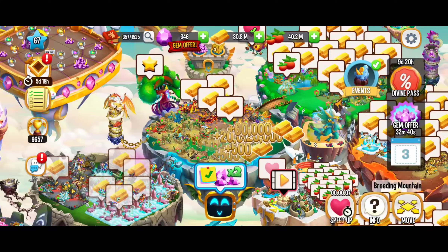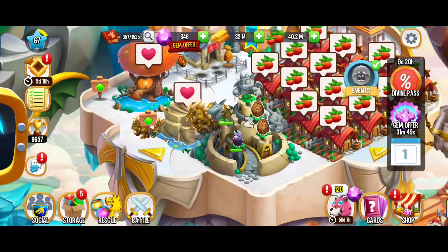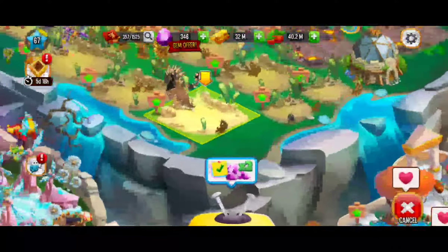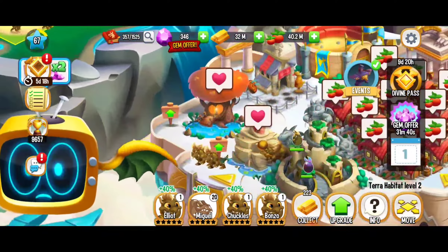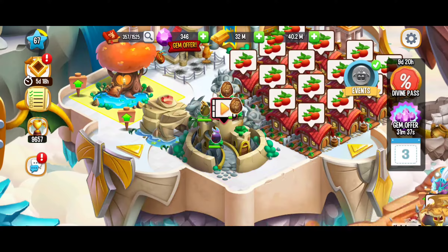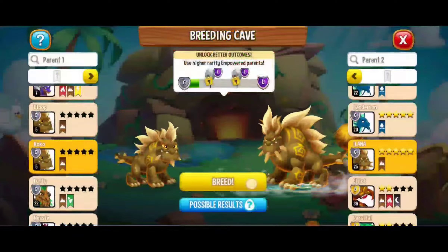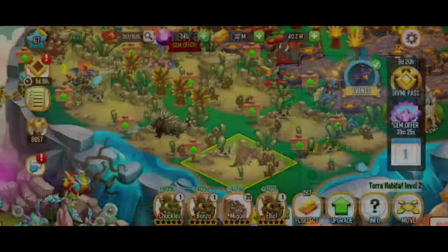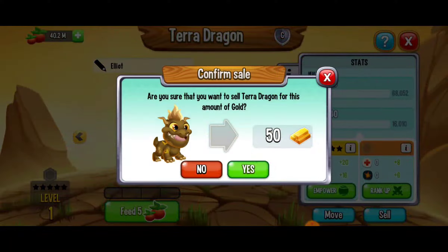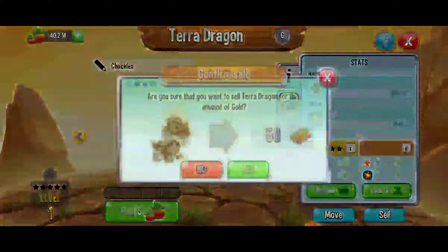We're going to continue the process — rebreed just like we do with breeding, terra and terra dragons. It takes a little bit of time. I guess we can start collecting some gold — we've got a bunch of gold waiting for us here. The terra eggs are ready to hatch, so we're going to place these. We're just breeding, rebreeding, hatching and repeating. We're going to be selling these little level 1 terra dragons — we don't really need those, and you can recall them if ever you want the terra dragon orbs, but right now I'm just cruising through this.